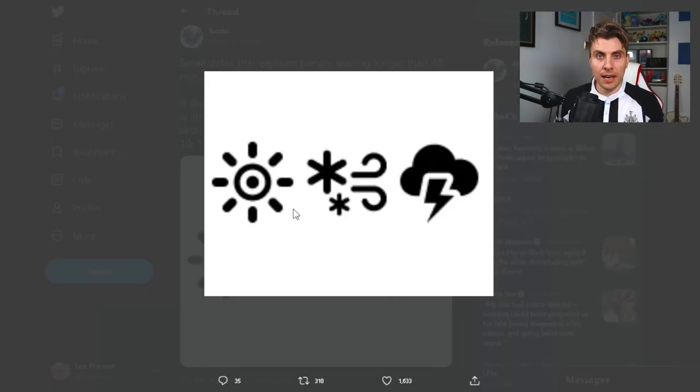So if you're waiting at camp thinking you just need to wait there and a time-space distortion will appear, but 40 minutes ticks over and you haven't got one — the likelihood is one of these weather types has interrupted when your distortion was meant to spawn, and you need to be aware of these.